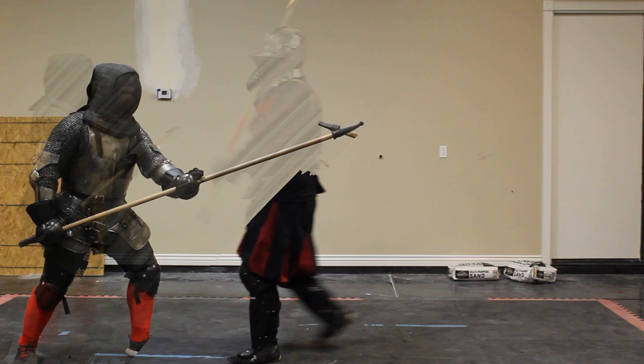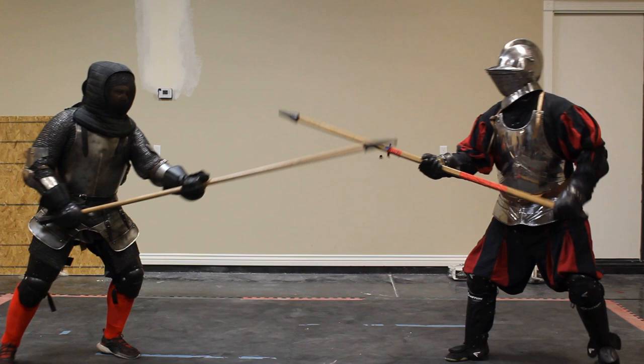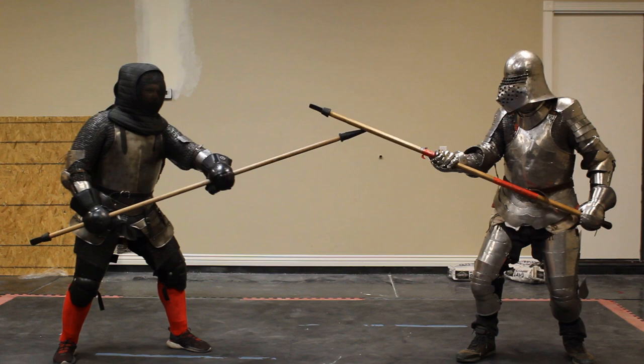Striking your opponent in chain-covered areas will provide 1 point, and we're looking for consistent pressure here — about 2 tempos or a passing step. Strikes to unarmored areas will be worth 2 points; light pokes or jabs are sufficient. We don't want to hurt people, and the judges will be looking for these sort of light taps to unarmored areas.